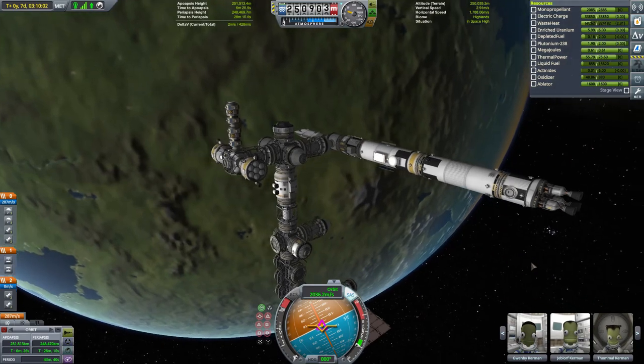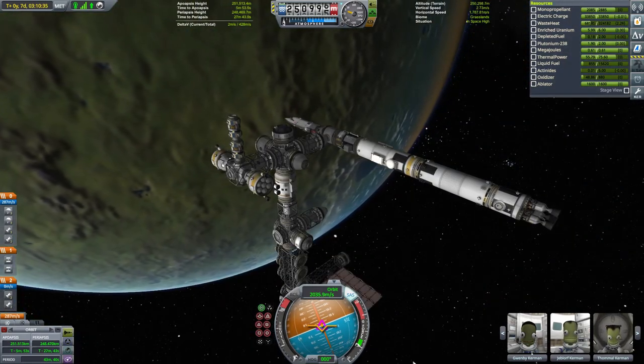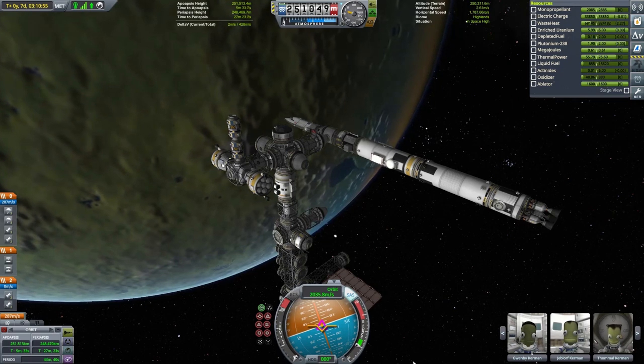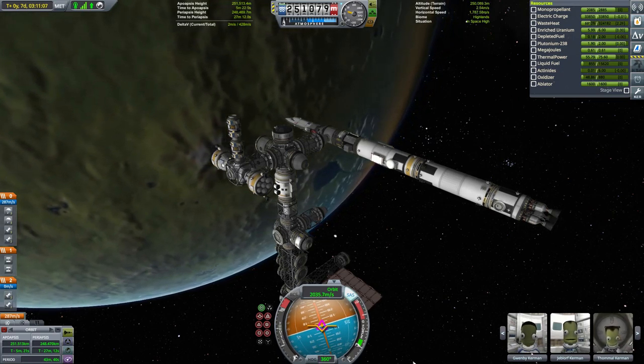We've still got a fair bit to do — we've got to come up and bring the crew home, and we've got to sort out the science aboard the Galileo. But for now, its crew of Jebediah, Valentina, Bill and Bob can just relax for a bit and take a well-earned break amongst the relatively spacious surroundings of the Socrates space station.